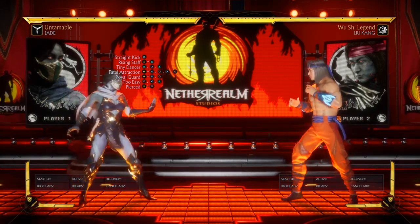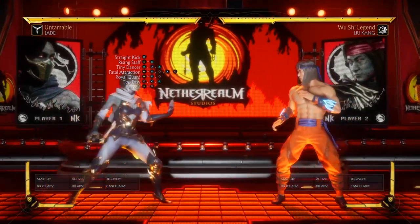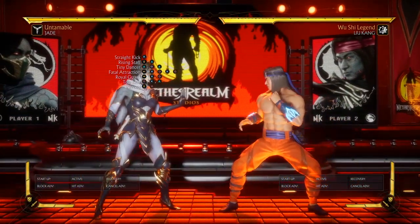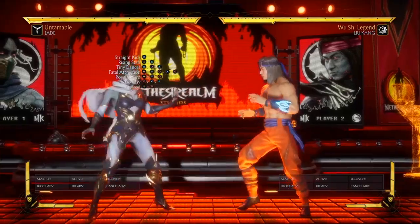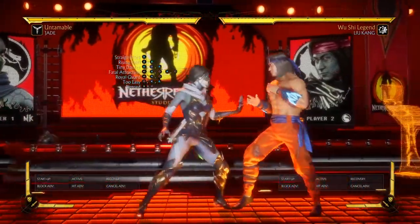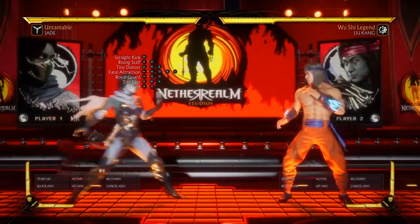We're basically going to be going over the neutral and spacing with Jade, and going over a lot of the moves that reset the neutral for her and put you in a 'barry' situation. A barry situation is where it resets the neutral and you're pretty safe, and nothing can really punish you except for moves that defy the neutral.